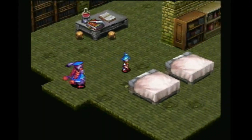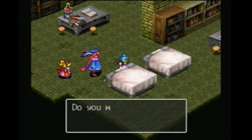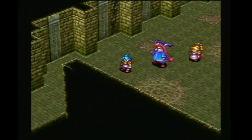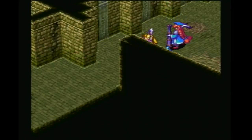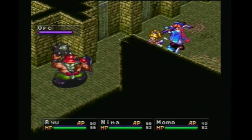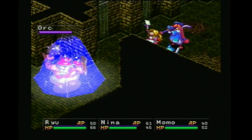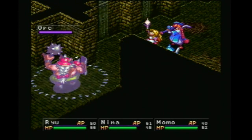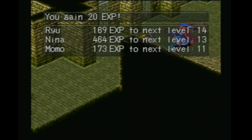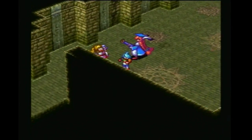Since we're down here, I'm not going to save up again. I don't think we need to spend time doing that — six minutes into the video. Another orc. Let's use our new Ice Blast, just have fun with it. With her max AP, Nina has 13 uses of Ice Blast. That's pretty good.